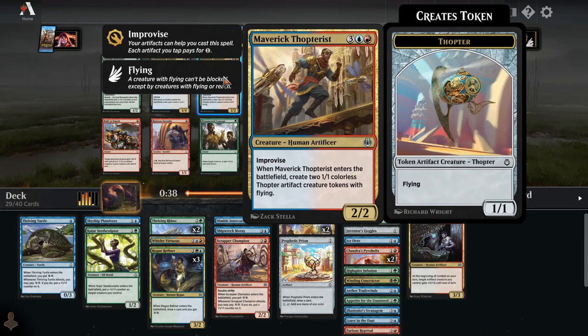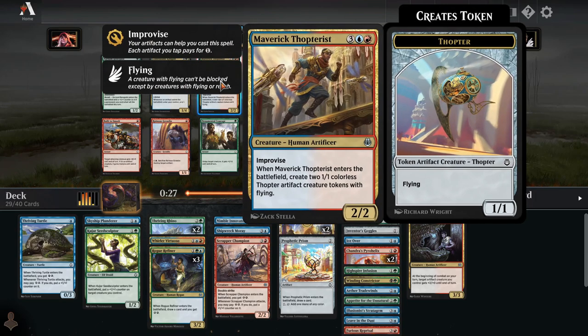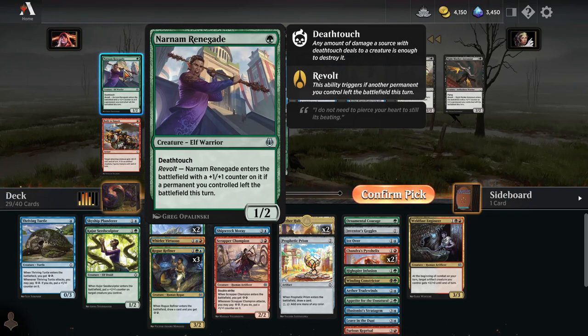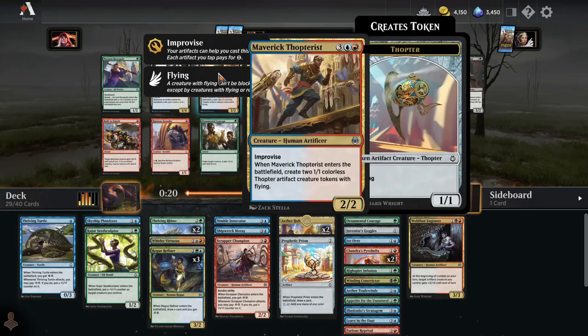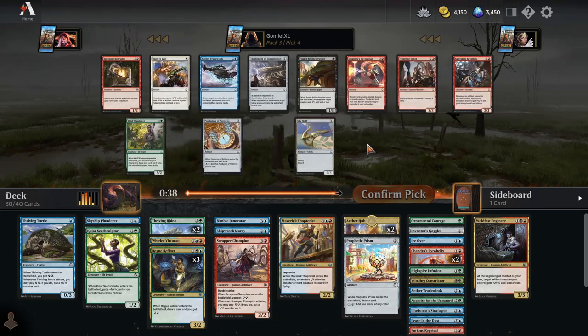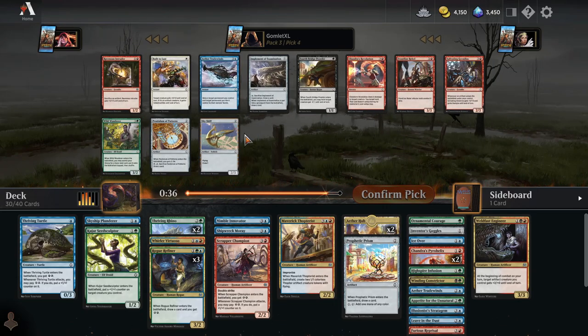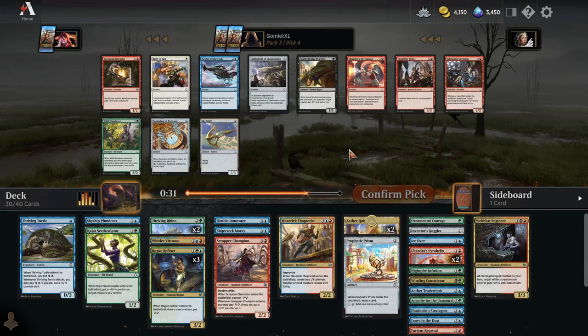Maverick Thopterist is now to splash — very similar to Whirler Virtuoso where it's giving us multiple Thopters. This one we can improvise to play early by tapping our Prophetic Prism. Maverick Thopterist is the strongest card in this pack. Narnam Renegade's pretty good too — just a very cheap death toucher. Aether Theorist is nice. But it's gotta be Thopterist here. Opima Outrider's nice as well — just a solid body, trampler. Got Skyskiff to use our Thopters to crew, but we don't actually have a bunch of Servos to crew Skyskiff.